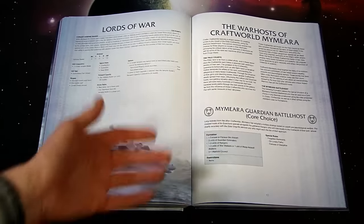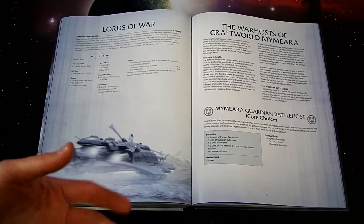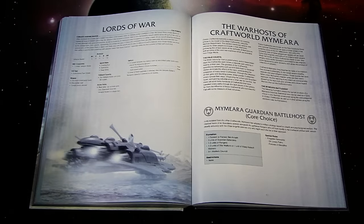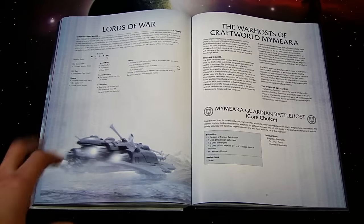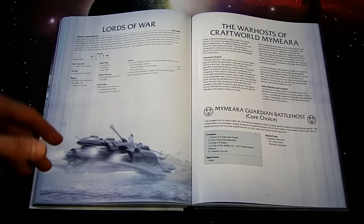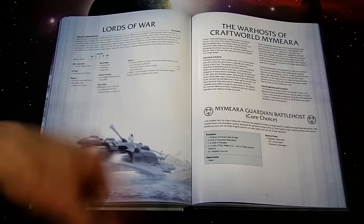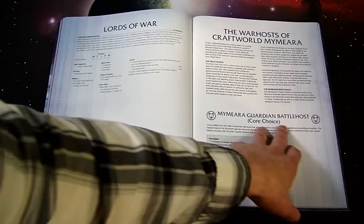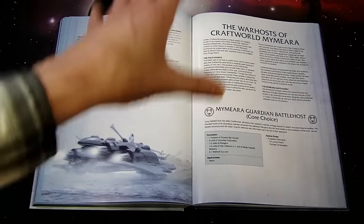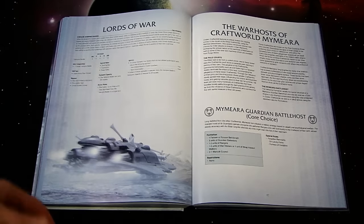There's also something called the Pal Courts, which is a different formation. The Pal Courts are basically the lesser Craftworlds in Eldar mythology — think of them like the successor chapters of Space Marines. They're not as prestigious as Biel-Tan, but to survive they had to become more specialized. The Mymeara Guardian Battle Host is similar to the regular Guardian Host and becomes your core choice if you desire it, interchangeable with the War Host from the Craftworld book.